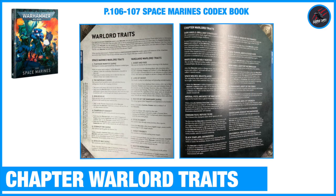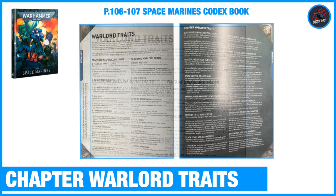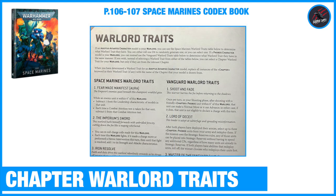On pages 106 to 107 of the Space Marine Codex, you've also got Warlord Traits for the Space Marines that any chapter can use, and also Chapter Warlord Traits. So if you don't go through any of those promotions, you still have a load of Warlord Traits to choose from. For the regular Space Marines Warlord Traits, they're split into Space Marines Warlord Traits on the left and Vanguard Warlord Traits on the right. Note that you can only use the Vanguard Warlord Traits if a Phobos character model is your Warlord.